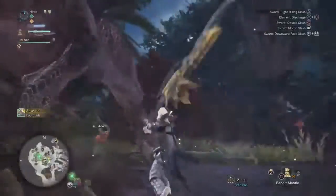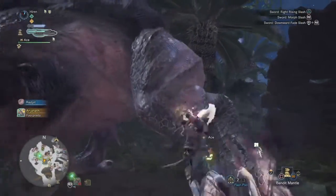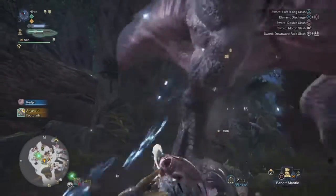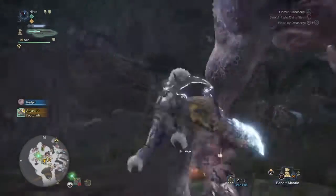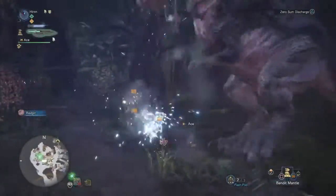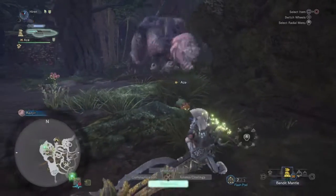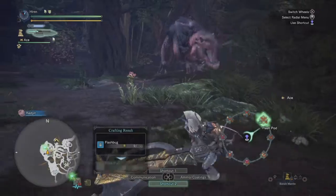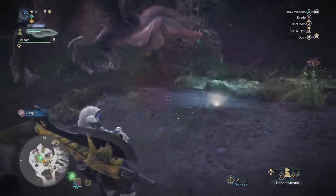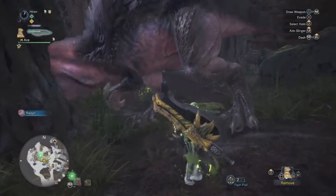We're on double sleep on this guy. I did put on Attack Powder and Defense Powder, which worked for both of us. I got lucky and got on his head on this round, so I'm already pumping Exhaust phials and a Sleep phial — he's just having a really bad day. I have my Bandit Mantle on because this is an easy fight for me personally.